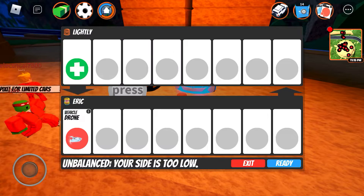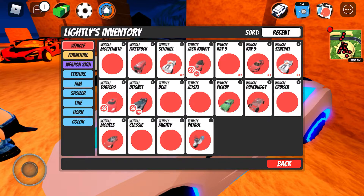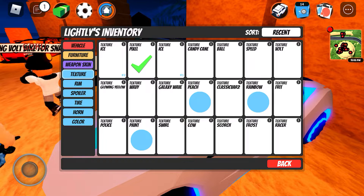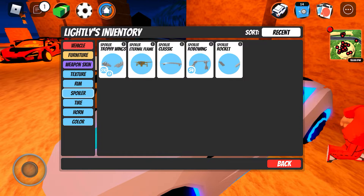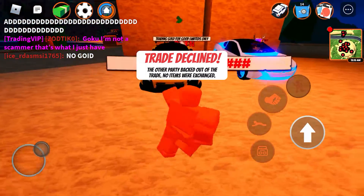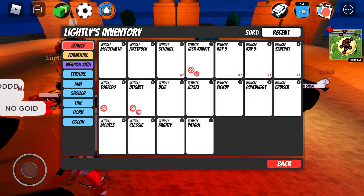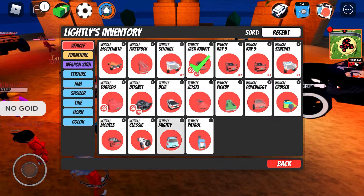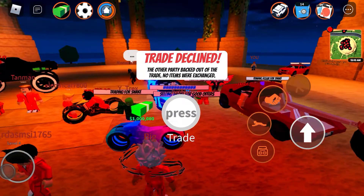Drone — I don't need the drone. I want this. Retro racing — I'll have that because there's a number next to it. He's garbage. Trading gold for good limiteds. I'm going to put the jackrabbit in, and this mighty thing — classic. Oh, I got declined. I didn't think I'd get accepted anyways.